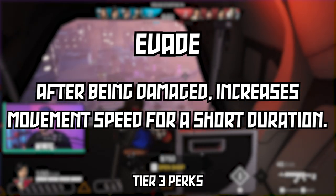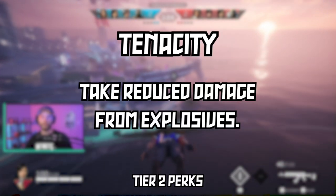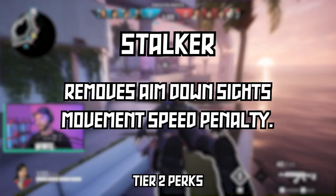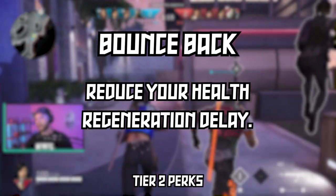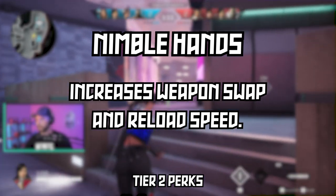Here are the tier two perks that cost 6,500: Helping Hand — revive teammates faster; Tenacity — take reduced damage from explosives; Stalker — removes aim-down-sight movement speed penalty; Bounce Back — reduces your health regeneration delay; and Nimble Hands — increases weapon swap and reload speed.